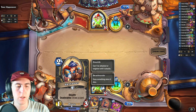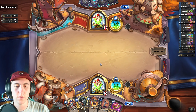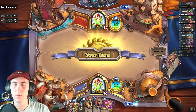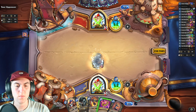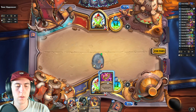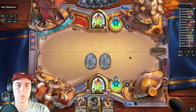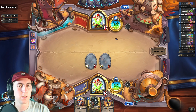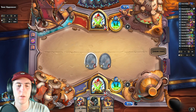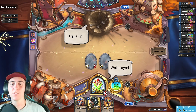We'll drop the Mistress and then this Skyvate'er. Then turn three, hopefully we draw something better than what we have. I'm going to coin the second one out, just because that six damage is pretty brutal. And since they didn't play anything on turn one — if there's something slower — this will be very good. I guess I was right.